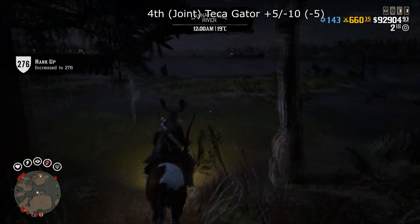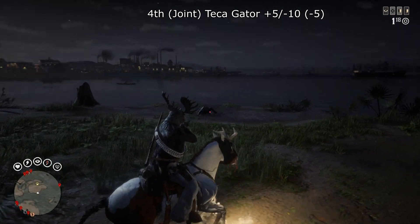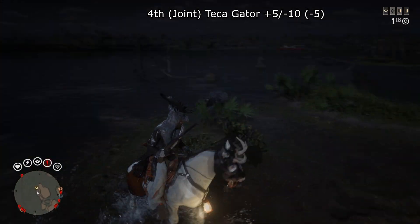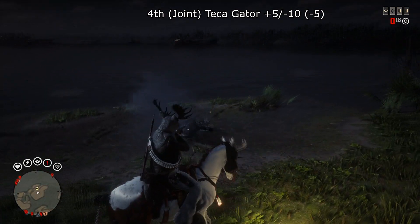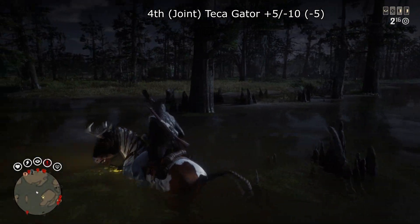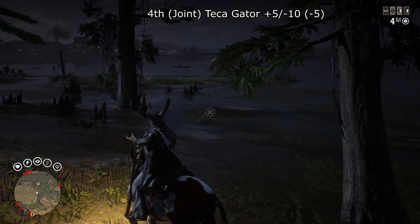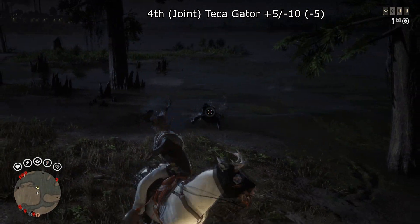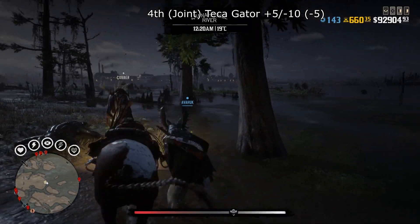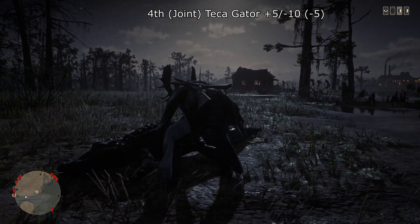Also at joint 4th is the Tika Gator with plus 5 and minus 10, total score minus 5. I've had a couple of random ones and a few where I've been looking for it. People have told me they just can't get a Tika Gator to spawn in — and that's what the votes reflect. It can also be a tough hunt, especially if you go in the water, where a ton of other alligators can appear out of nowhere and eat you.